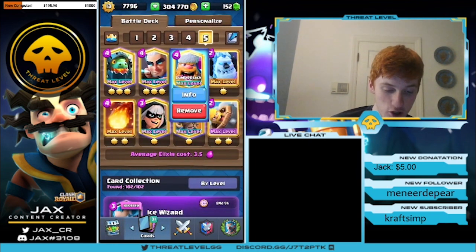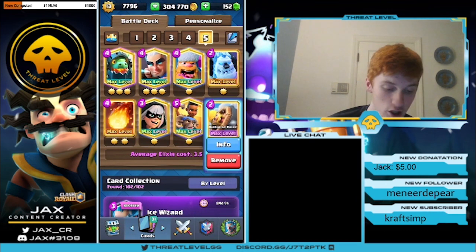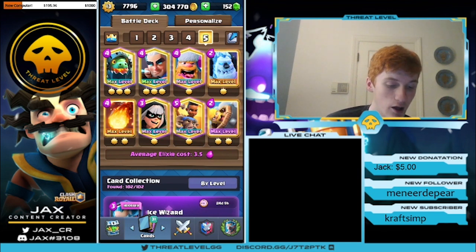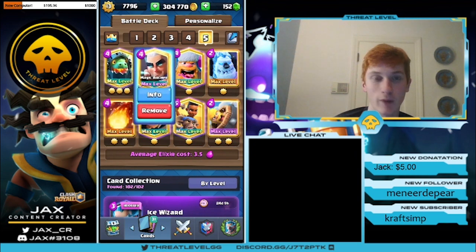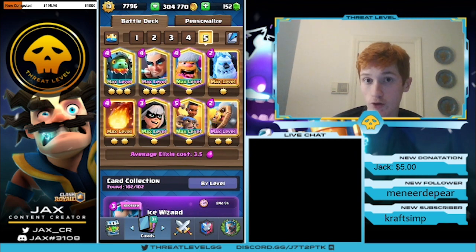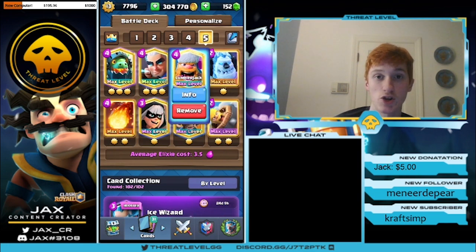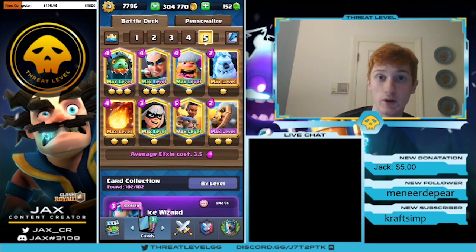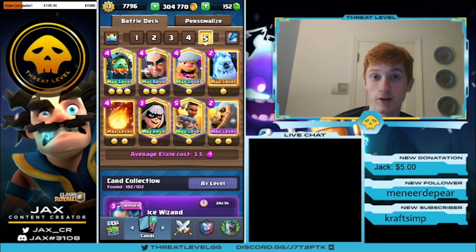The Lumberjack can rage up pretty much all of these cards and really change the interactions. You can use the Bar Barrel to win battles at the bridge and get great counter pushes going. The way you want to play this deck is the 'simp for the support' strategy — you want to simp for your Inferno Dragon and your Magic Archer. Protect them with the Ice Golem and especially the Lumberjack. Play him at the bridge with your Inferno Dragon and when he dies, your Inferno Dragon will rage up. You can also support with Ram Rider and Bandit. This deck is perfectly balanced together and it makes it so much fun.